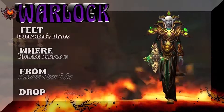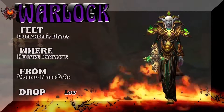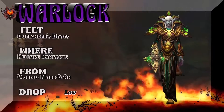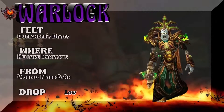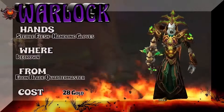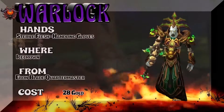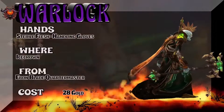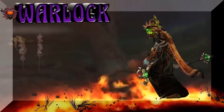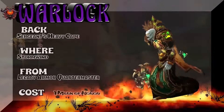Moving on to the feet — Outlander's Boots from Hellfire Ramparts, which is a dungeon from Burning Crusade. Various mobs. Or you can just buy those golden boots on the Auction House. We have an undead character showing the hands, straight out of Icecrown — the Ebon Blade Quartermaster. 28 gold to buy, though you're probably going to need rep to get those gloves.